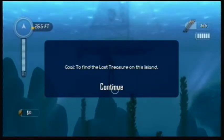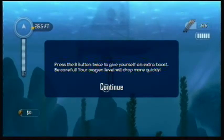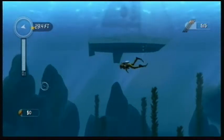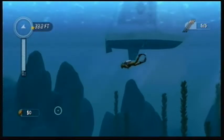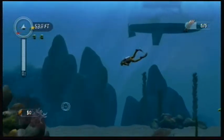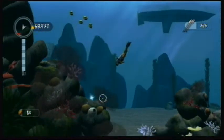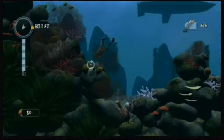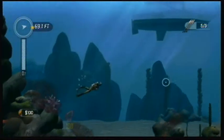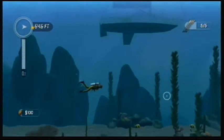Goal: find the last treasure on this island. Hold the B button to move, press B twice to give yourself an extra boost. Be careful — your oxygen level will deplete more quickly. You hold B and whichever way you tilt the controller is the way your diver will move. These are certain treasures — all you have to do is swim over them, just touch them and you collect it. Pretty simple.